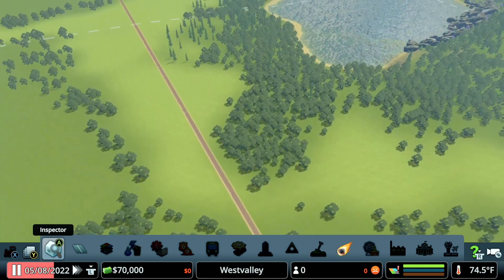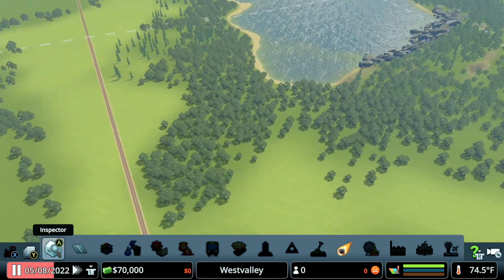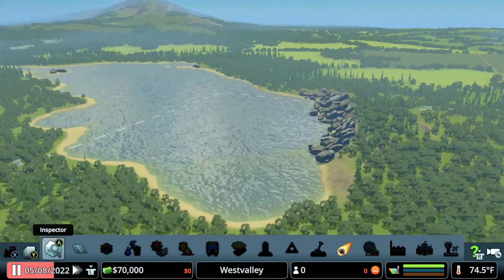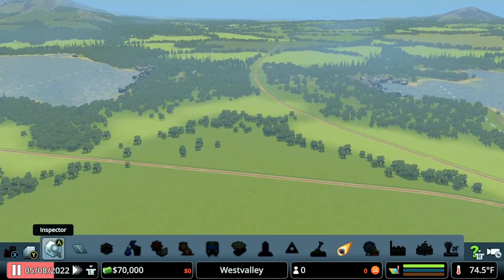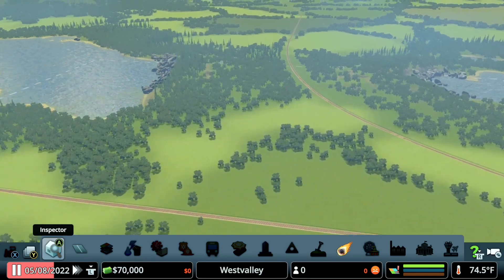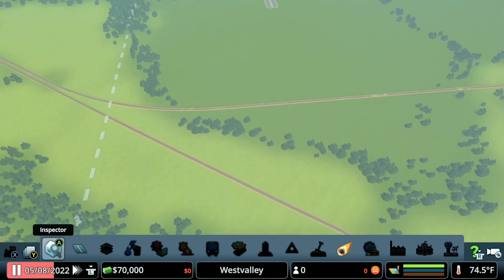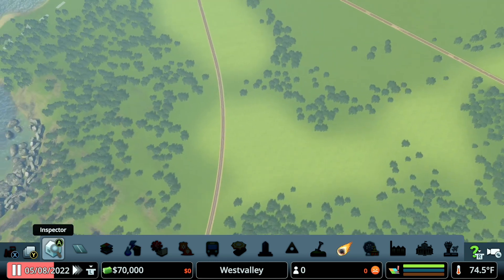Zooming in a little more, it looks like it's actually pretty fertile farmland and some forestry. We do have a nice little lake here, though it may not be pristine for much longer. I'm going to stick mainly over here between the two railroads — I think it would be neat to have the railroads go between the two different areas. Instead of building directly off the main road, I can extend those down and then build back up towards them.